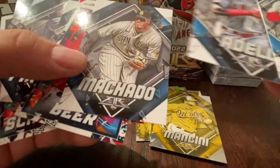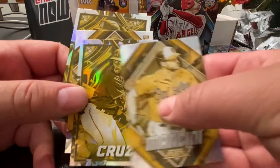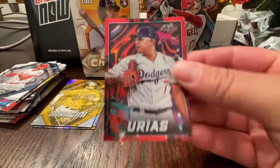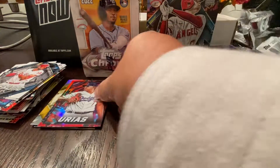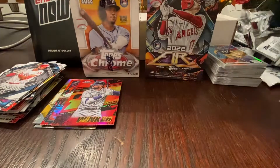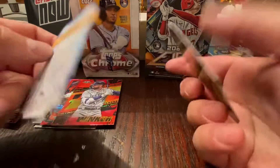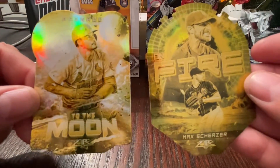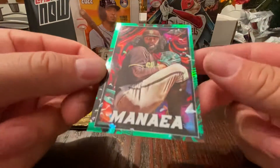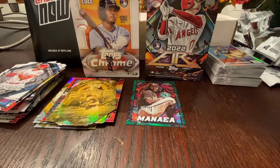So it was the Seth Beer I had in the base. Yeah — Mancini, Cruz, Welker, and Beer in the yellows. Then Urias in the red. I had the Winker in the foil. And then the fire and 'to the moon' inserts — not numbered, just inserts, but pretty cool. The Scherzer die-cut, and the Arenado. Last was the Minaya green foil, /199. All right, that's it for the Topps Fire.